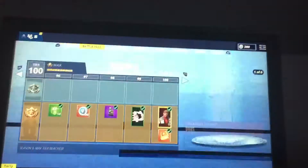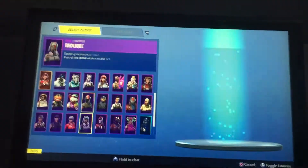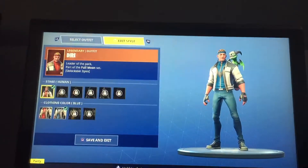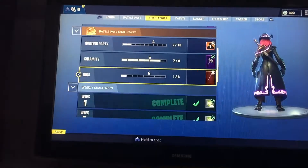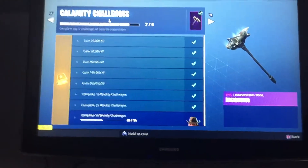Let's go! I just got tier 100 and I got full Calamity — over here, full Calamity tier 100. I'm gonna show you guys. That's the right way — we got Dire, we got everything, got the new music.